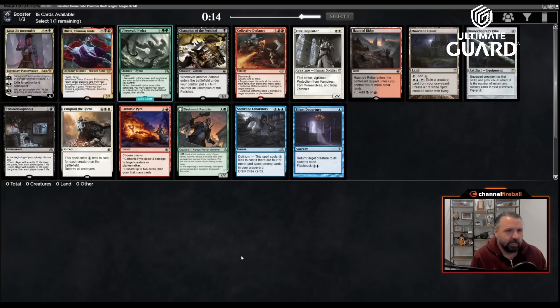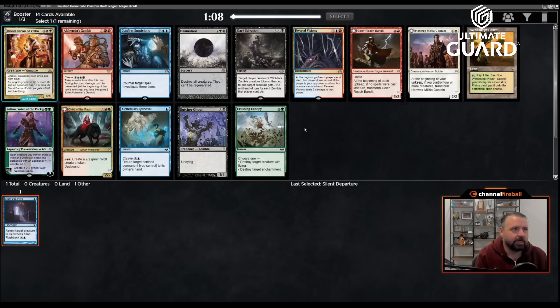Welcome to a cube draft — we've got the Innistrad Horror Cube, so it's mostly Innistrad block cards with a horror theme. There's a lot of different things going on here. I'm going to start with Silent Departure because all these cards are expensive. There's also Cathartic Pyre that would have been decent, and oh — Damnation, Fevered Visions.